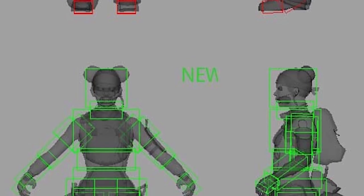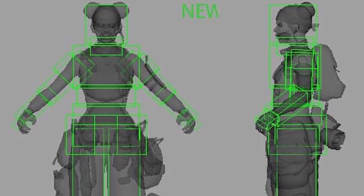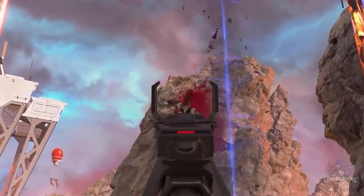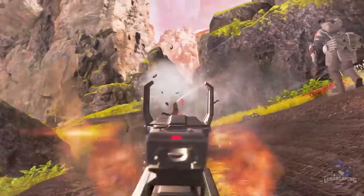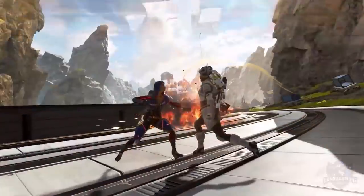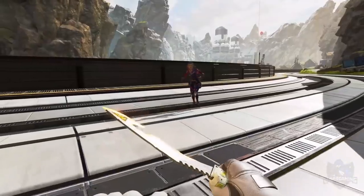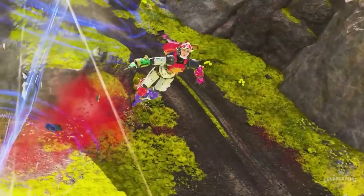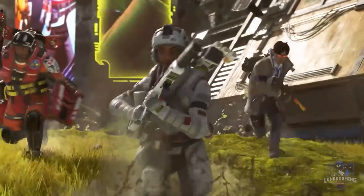Lifeline, on the other hand, has had a slight increase to her hitbox size, mostly in the legs and waist. Bloodhound, who is used quite a lot these days, has had his Eye of the All Father scan reveal time decreased from 4 seconds to 3 seconds, and the Beast of the Hunt duration decreased from 35 seconds to 30 seconds. But time can still be added by downing enemies as normal.